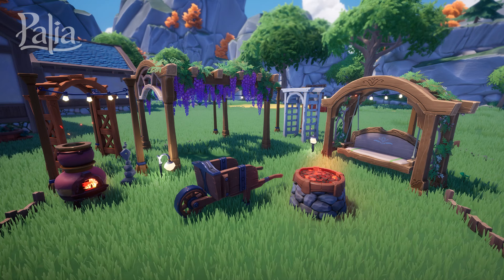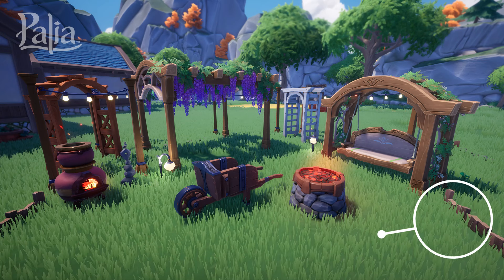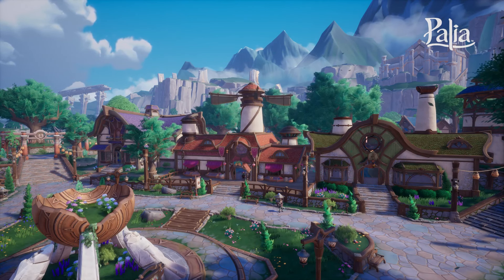And what's a new garden without a little bit of outdoor furniture? The Spring Fever set is giving me exactly that — Spring Fever. I am so ready for spring in real life. I'm instantly drawn to the adorable swing — how cute is that — especially with the little vine detail on the side. There's also a new pergola, two trellises, a wheelbarrow, and a fire pit. And are those stones that can go around our flower beds? There's Spring Fever rock and wood edging available now too. I've just been using indoor plants and fences to make a little garden on my plot, but this is all going to be so nice to have.